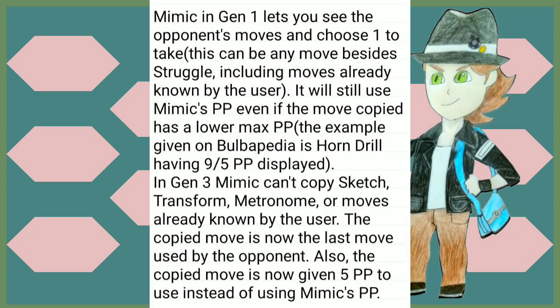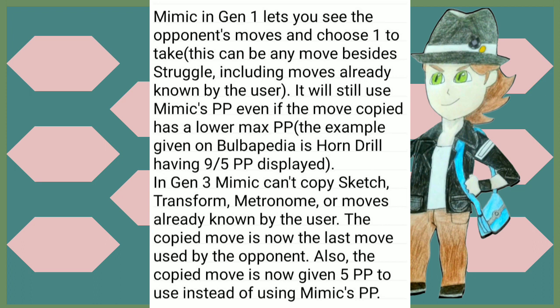Mimic in Gen 1 lets you look at your opponent's moves and choose which one you want to take — this can be any move besides Struggle, including moves the user already knows. It will still use Mimic's PP even if the move copied has a lower max PP. In Gen 3, Mimic can't copy Sketch, Transform, Metronome, or moves already known by the user, and it is the last move that the opponent used which gets copied, giving the move 5 PP to use instead of using Mimic's. Disable in Gen 1 disables a random move of the opponent, but now it disables the last move used. Counter in Gen 1 only activated on Normal and Fighting type attacks — now it goes against all physical attacks.